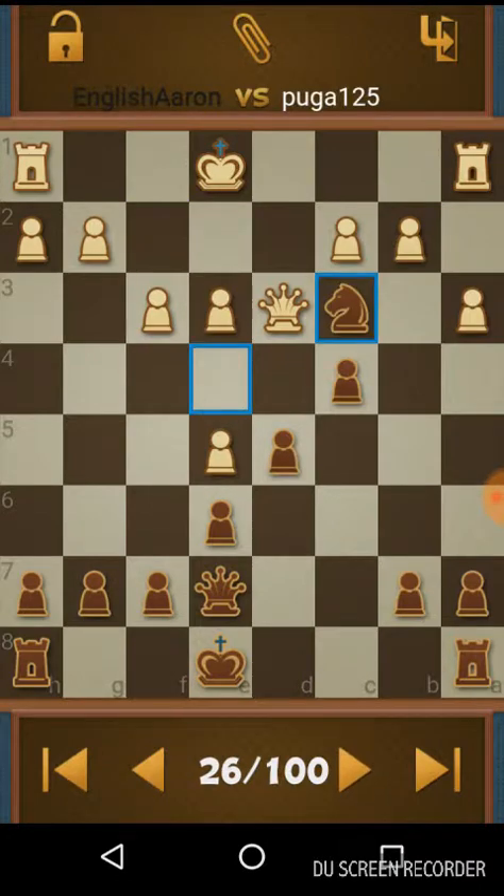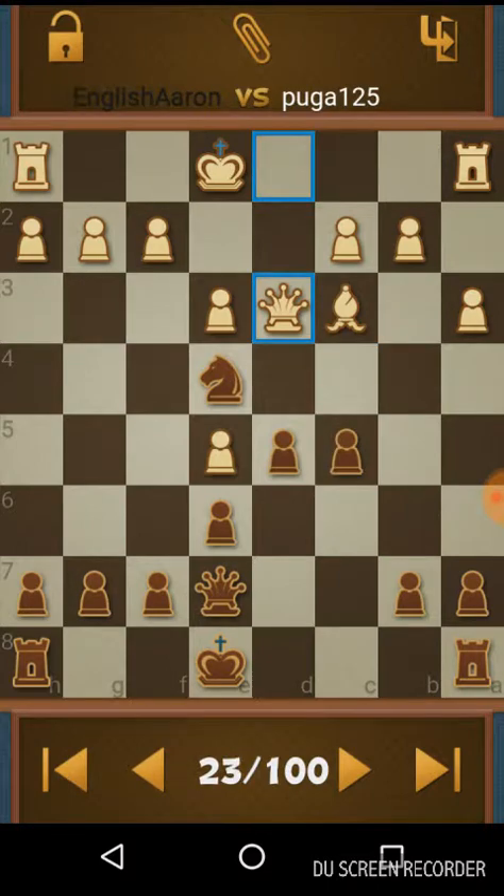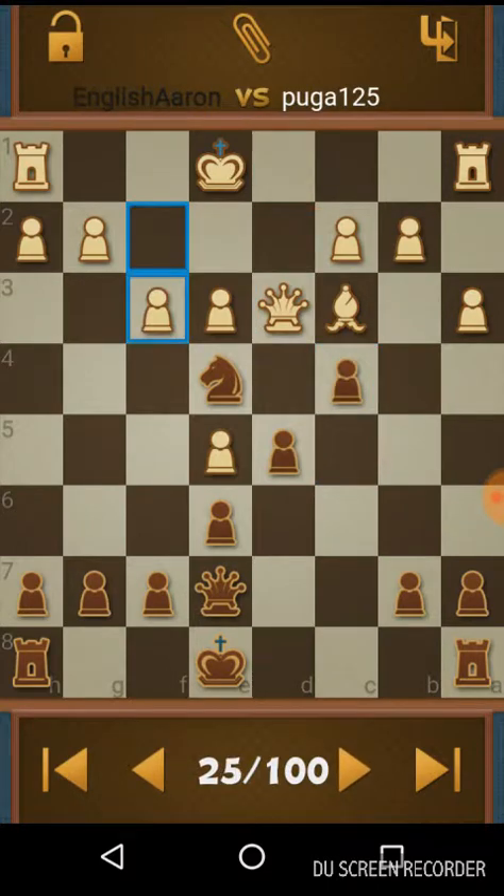He gave me his queen - do you know why? I didn't even see that. He was so focused on the knight that he'd not really seen that he'd given me his queen. But nor had I. That would have won the game immediately - the things you don't see. I was focusing entirely on structure and defense. So it just goes to show, you put your mind in one place and it's not always in other places.